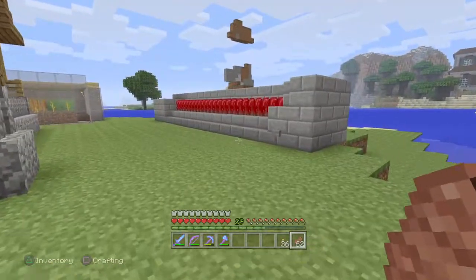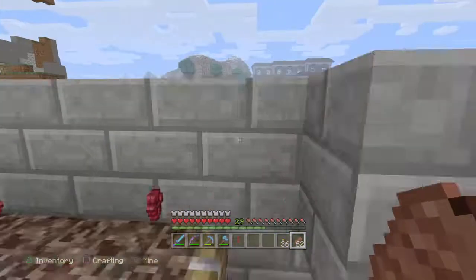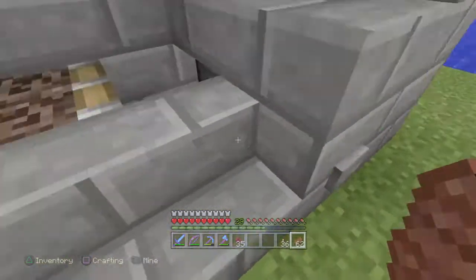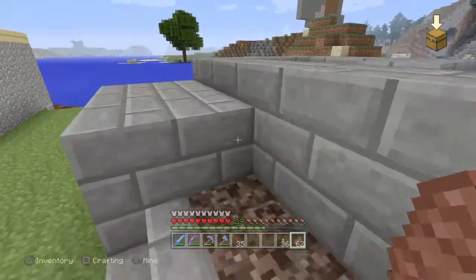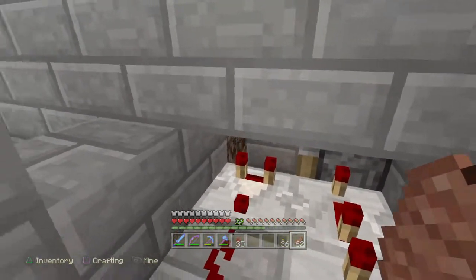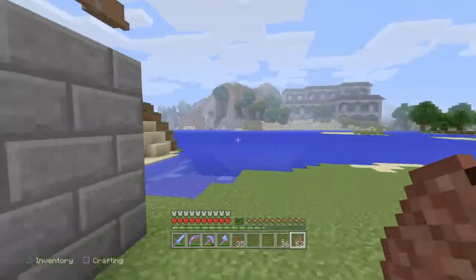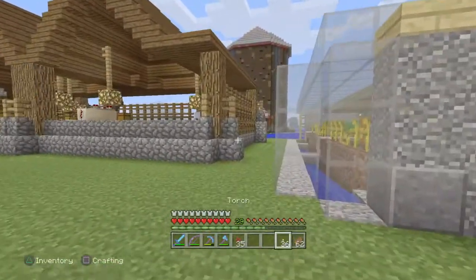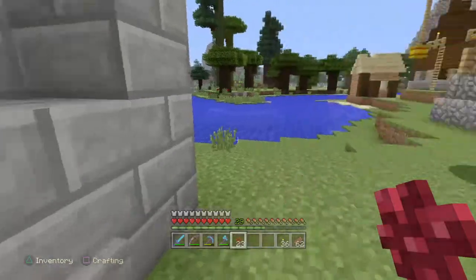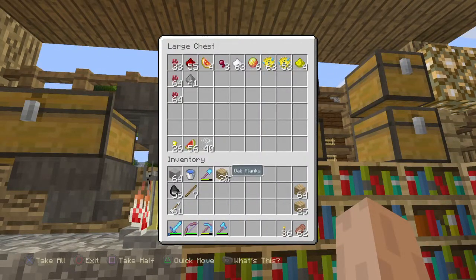We've got more horses around than you can shake a stick at. We also have this — another nether wart farm, piston activated. The piston pushes the wart over, a redstone torch underneath activates the circuit with just enough delay so the other piston retracts before everything gets pushed back into place. This will generate more nether wart than we'll ever need.